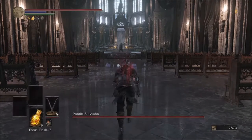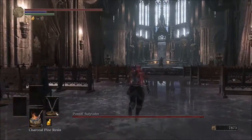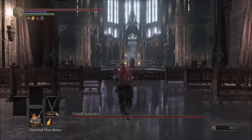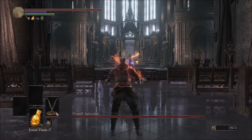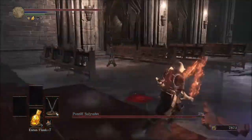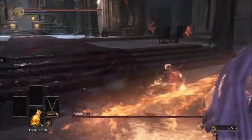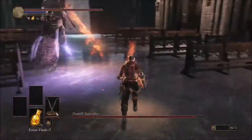Go ahead and dual wield your Twinblades and switch to your Charcoal Pine Resin. Walk up to about this bench and go ahead and apply that immediately. Then just run on up, roll through his first attack, try and get him a nice L1. Then roll past his next attack, try and get him with an R1. We want to do R1s for the majority of the fight.